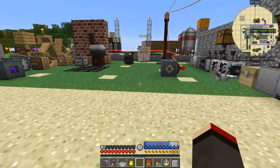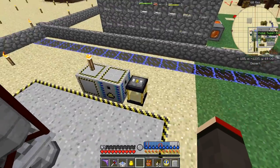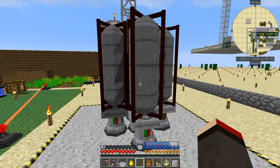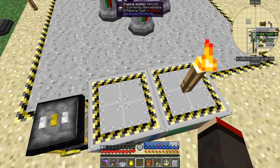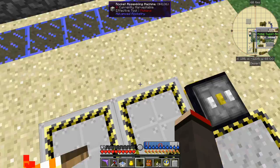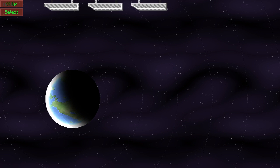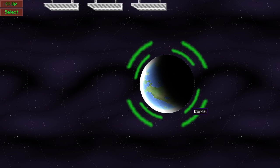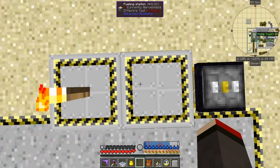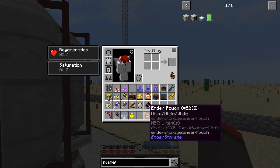Now let's go over to the rocket because it's time to go to the moon and start doing some mining. Here I have an iron golem who's helping out with the iron quest - something that ExHedra did in one of his episodes, which is great. Let's shift right click this and put in the unprogrammed ID chip, then shift right click and select destination - the moon. Let's check it's fueled up - it's already fueled.